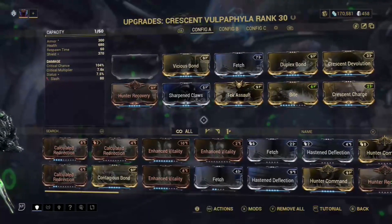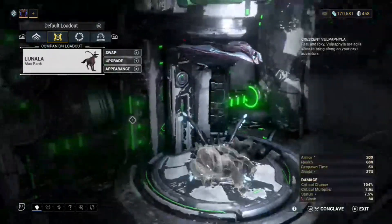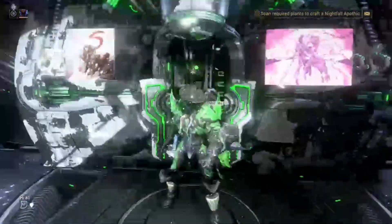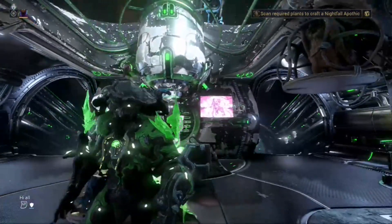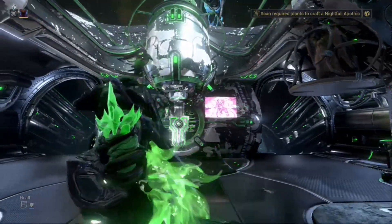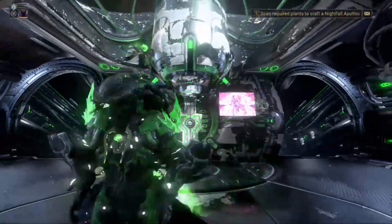You can definitely run Contagious Bond if you want to spread status effects — it would be a huge damage increase. I definitely recommend Contagious Bond. That's the build, guys! If you enjoyed, please hit that like and subscribe button. Peace!